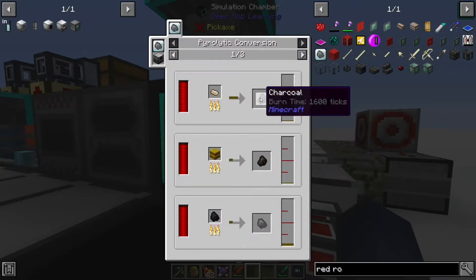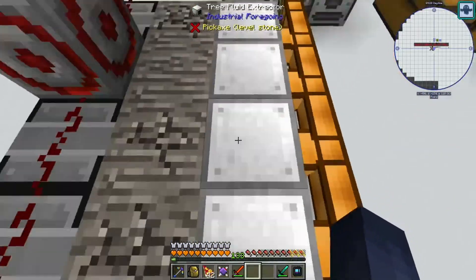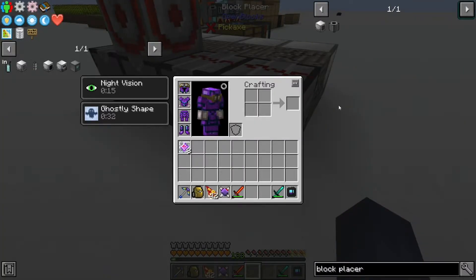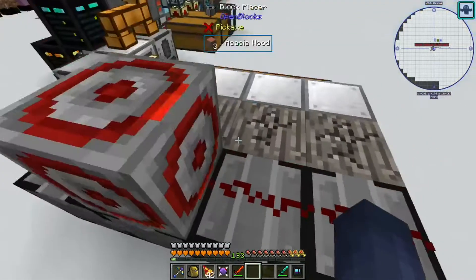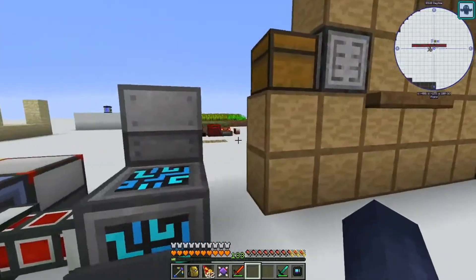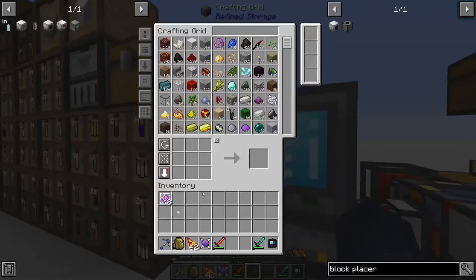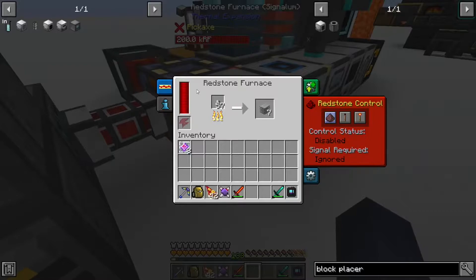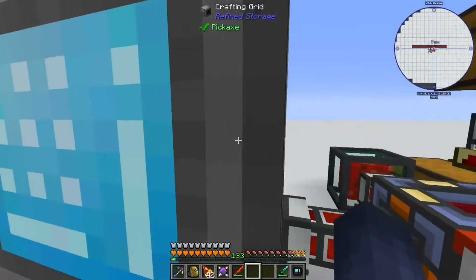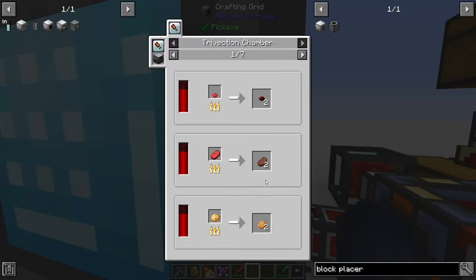In the meantime, let me show you what I did for the plastic. I used a true fluid extractor with acacia logs and made block placers from OpenBlocks, which are really cheap, then added a redstone clock and some redstone — they're going at it. I also made the first redstone furnace because using regular furnaces was getting annoying. It has three auxiliary augments and the trivection chamber, which turns one food into two if you can smelt it.